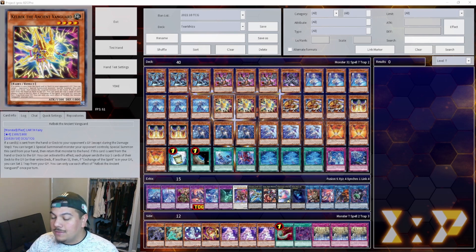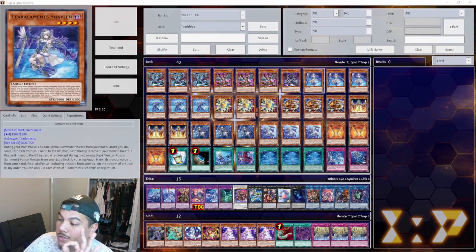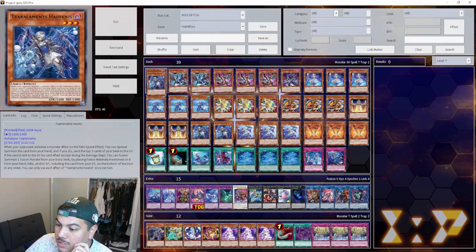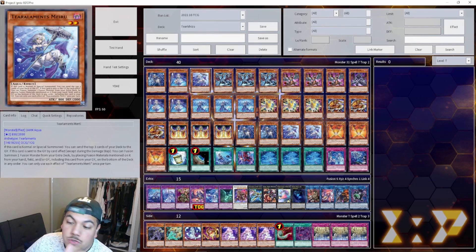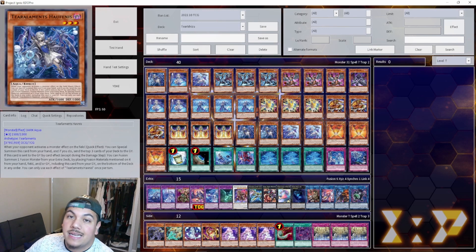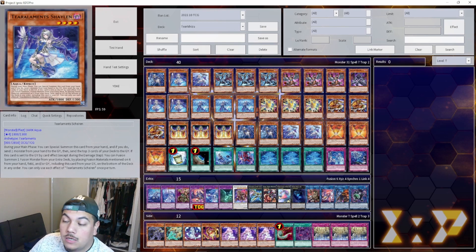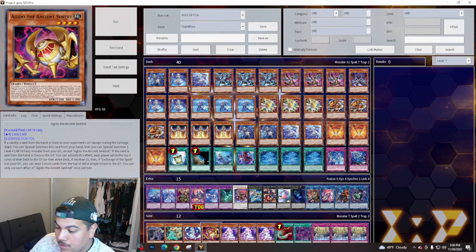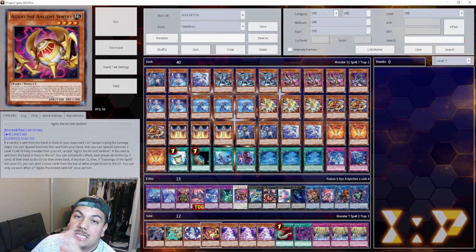First things first — this is primarily a fusion-style deck. They don't use Polymerization; some use Super Polymerization but it's falling out of favor. They use three monsters when milled: Scheiren, Merrli, and Havnis. These three are all hard once-per-turns and are responsible for all the fusion summoning in the deck. The deck is also trying to summon at least two Level 4 monsters to go ahead and summon Abyss Dweller, which lets them continue their plays and prevent you from using your graveyard. They'll activate Abyss Dweller's effect first and then mill Kelbek or Agito to continue their plays freely.